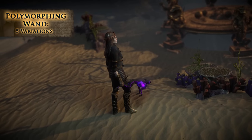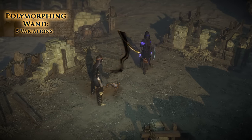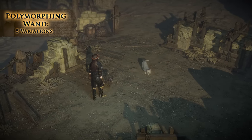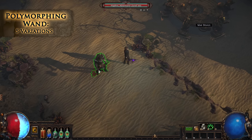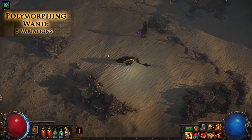And finally, the Polymorphing Wand lets you turn your companions into fairy friends. The skill grants can target party members in towns or anyone in your hideout to temporarily transform them into a cuddly, or not so cuddly, cat.